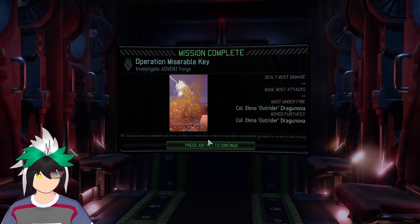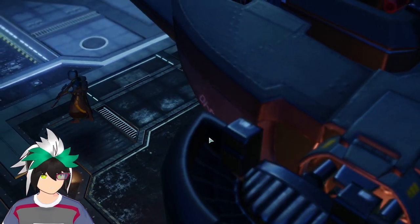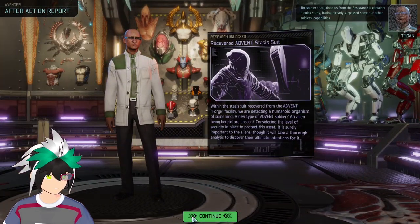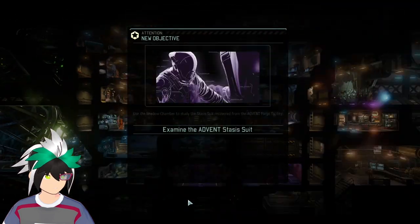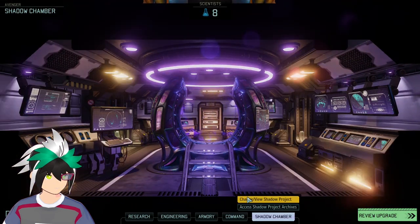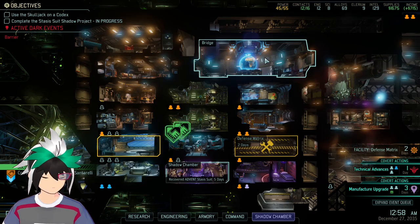Good job. The soldier that joined us from the resistance is certainly a quick study, having already surpassed some of our other soldiers' capabilities within the confines of the suit we recovered. New objective added. Now the project here — making progress, Commander. I've updated our objectives based on the latest findings. Let's try to be done with this game at some point. I guess now we'll do the codex stuff, but that means we'll have to do a mission that has the codex, so we'll have to wait around for that.